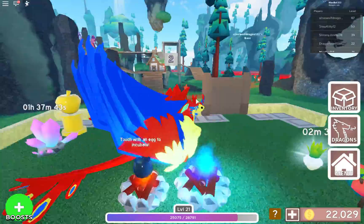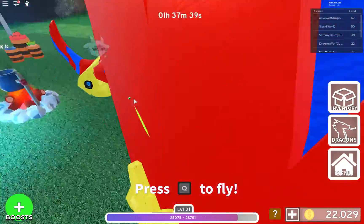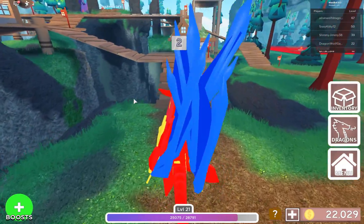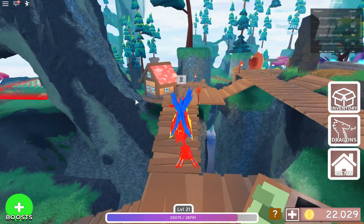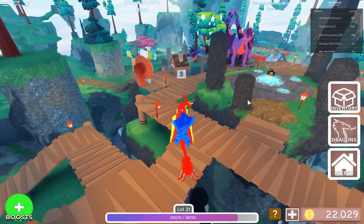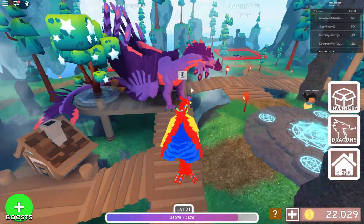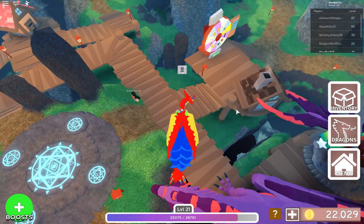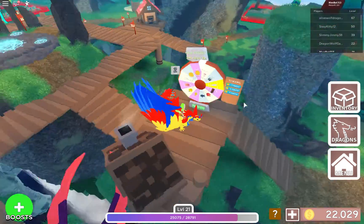I'll quickly show you how to get this dragon. You gotta go talk to this dragon right here — she'll tell you to go find secret notes to find her egg. You have to go to the grassland, which is great because it's open to everyone.